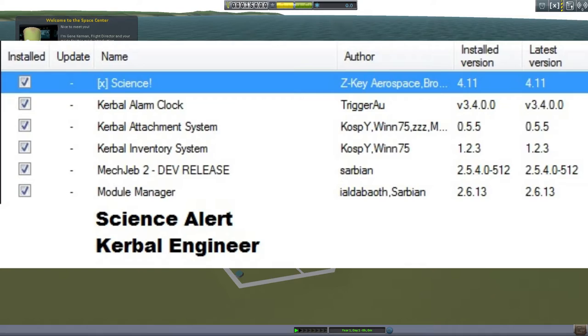Next thing I'm adding is XScience, which kind of works the same as Science Alert but doesn't pop up — you have this window open and it tells you how much more science is available at the time. It's kind of amusing because Science Alert isn't working very well at the moment, so as an extra guide we'll use that. There's also Kerbal Alarm Clock, which is really useful — it lets you warp to different areas and time things and tell you when certain things are available. And then the Kerbal Attachment System and Kerbal Inventory System, which allow me to fix stuff I break or forget to add on rather than doing the whole mission again. It might just sit there and not do anything, or it might save the day — we'll wait and see.